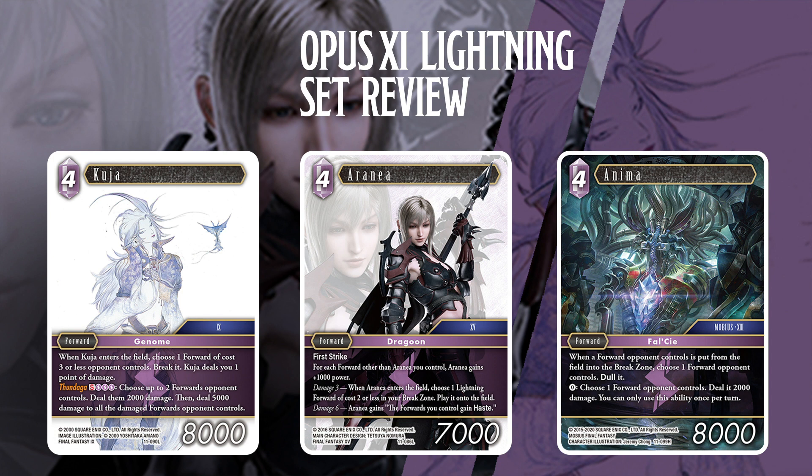Kuja entering breaks a forward and then deals you 1 point of damage. It's not a totally bad effect — the earlier on, the better for this. Obviously I don't like the idea of being stuck with a card like this late game at 6 or 5 damage, putting us in dangerous spots. But considering we're playing in a new meta where damage control is going to be important, getting ourselves to 5 or 3, or even 6 for Aranea, is going to be important too.